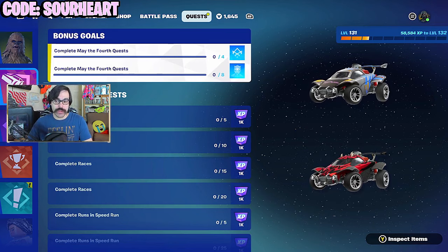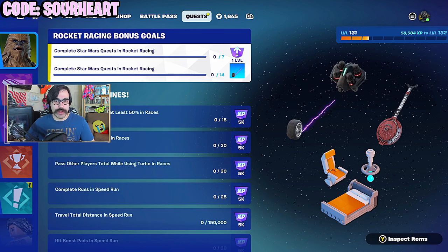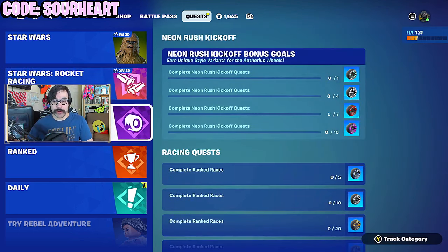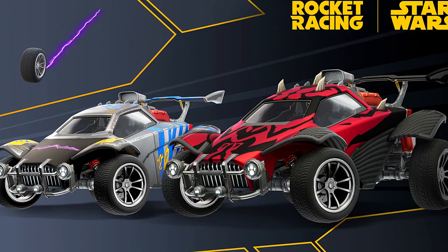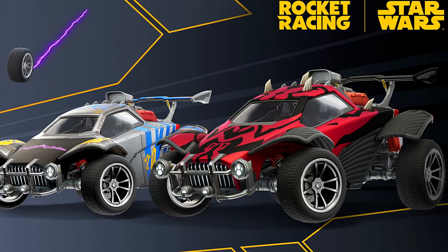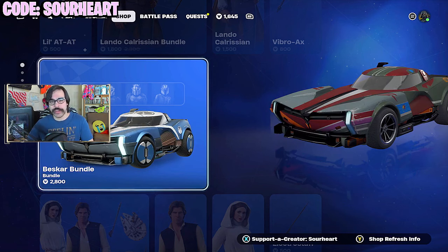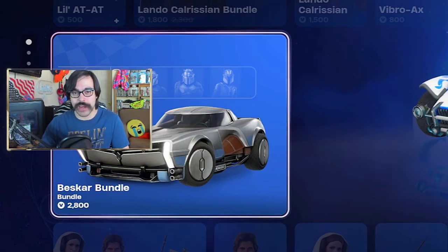Rocket Racing also has a couple of cosmetics — two car decals and a wheel trail — and you unlock these just by playing the game mode. All the quests are unlocked right at the start. The point of these quests really is just to get people playing, because Rocket Racing is by far the least played aspect of the Fortnite multiverse — it barely even has 10k average players. There used to be a time limit on the challenges, but they simply removed that, and the time limit for the Star Wars challenges is actually longer than the Star Wars event itself. However, all the Rocket Racing cosmetics can be used in Battle Royale and Rocket League as well, which is worth noting. The best car bundle is 2,800 v-bucks but comes with four styles — though it is strange that the most dead game mode has the most expensive cosmetics.